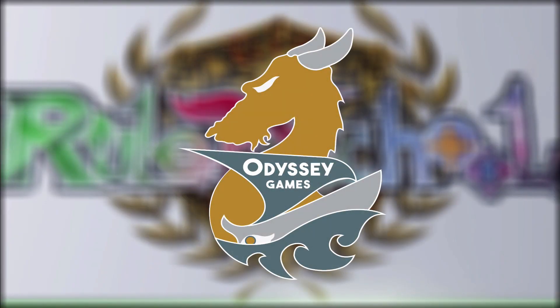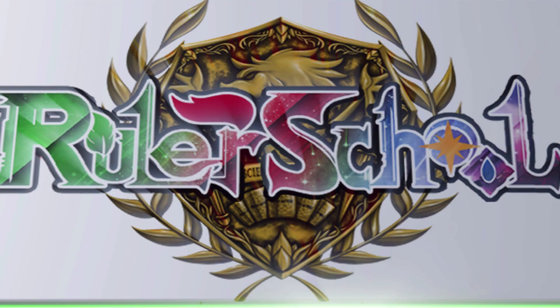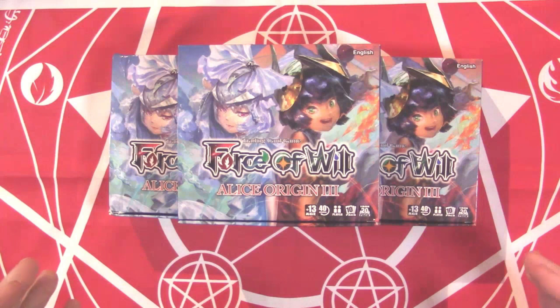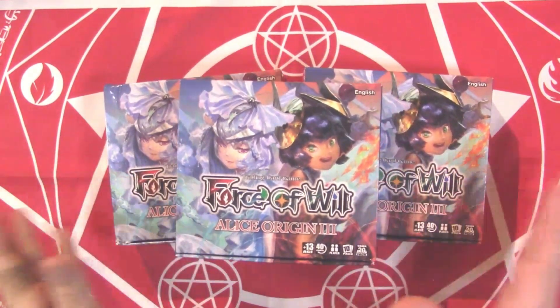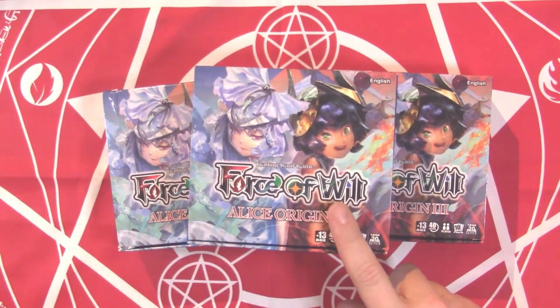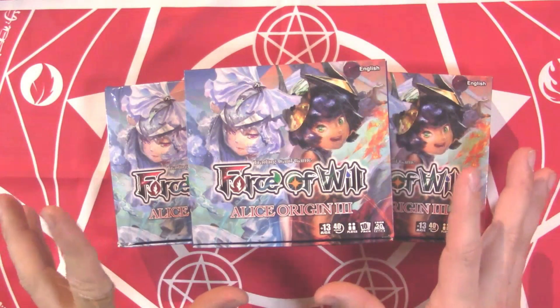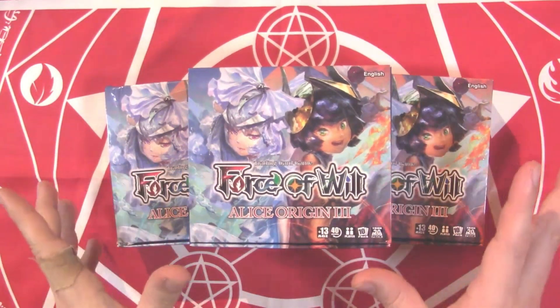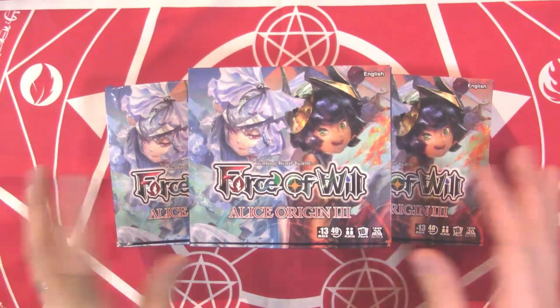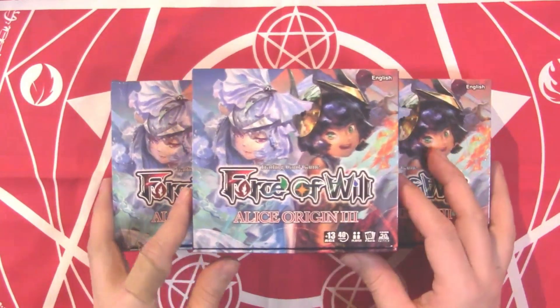Ruler School is brought to you by Odyssey Games where you can go to get singles for all your Force of Will and other trading card games, as well as these amazing patrons. Thank you for your support. Hey there rulers, DM073 here, bringing you a super awesome opening for Alice Origins 3. We're going to be opening up not one, not two, but three boxes here, hopefully getting all three rulers. A huge thanks to the company for being willing to hook us up with this — let's go ahead and dig right in.